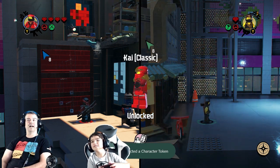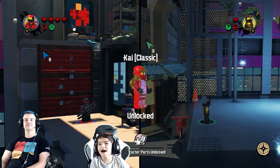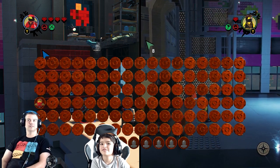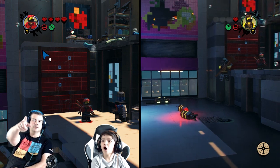Character - oh, Kai! Classic - unlocked! It's our first unlocked character. It's classic though. Look at all the characters you can unlock - we've only got one. This is the Kai from the LEGO Ninjago Movie.